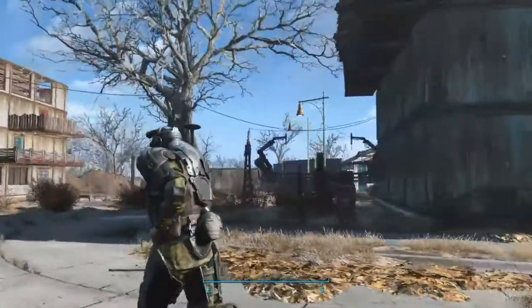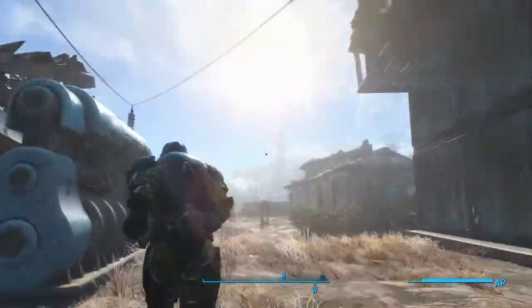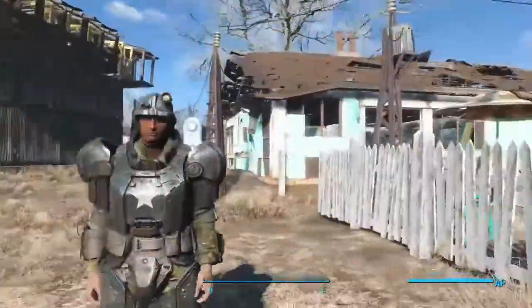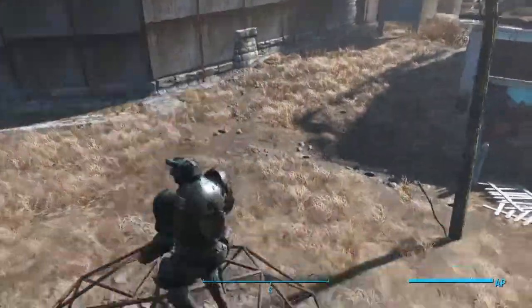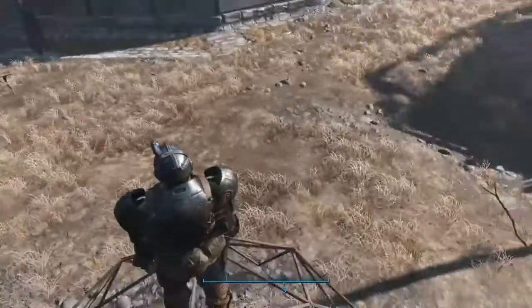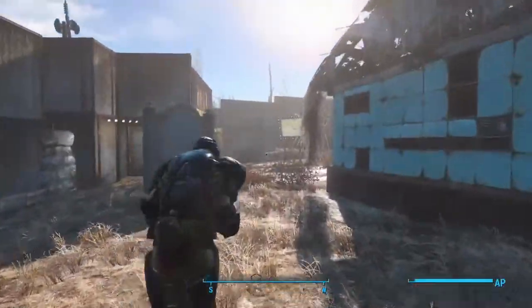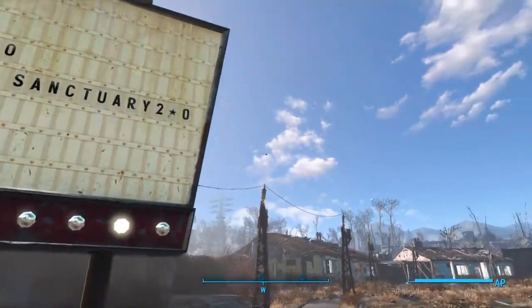Tip five: try to get as many resources as possible for your main base. This is my main base up here at the north area. Make sure you can get as many resources to your main base as possible, and then use supply lines to get your resources to the other bases. If you want merchants coming in and out, you can do that too.